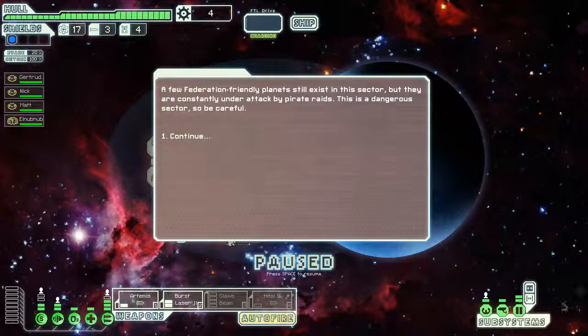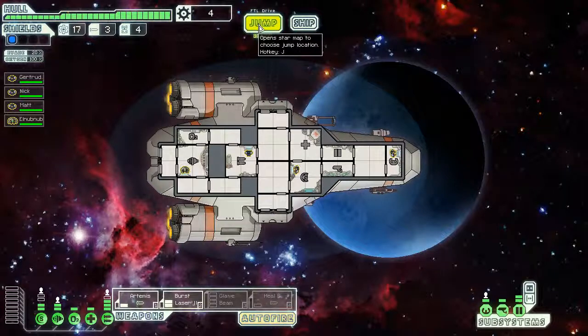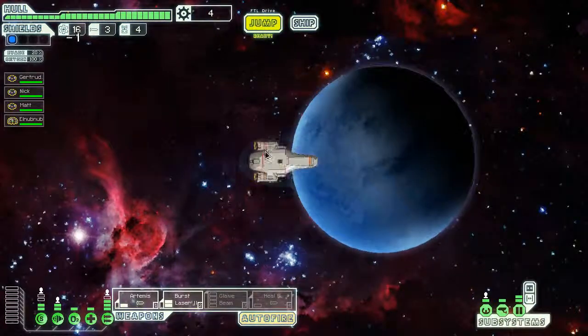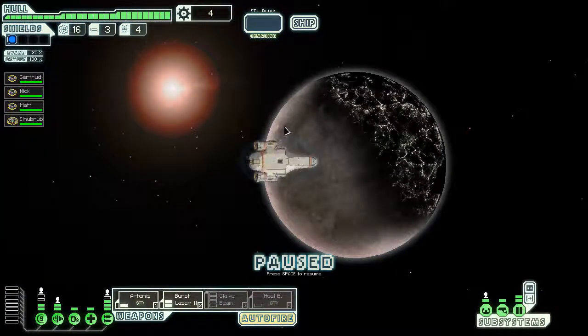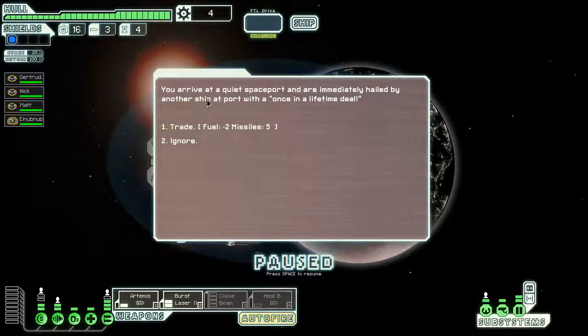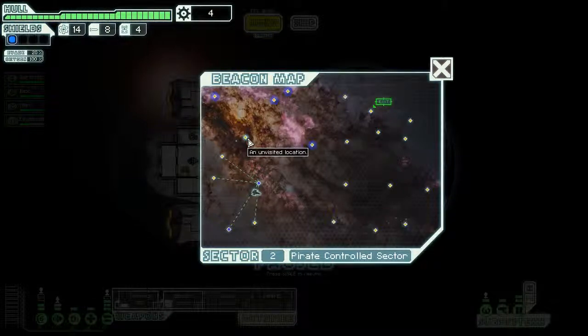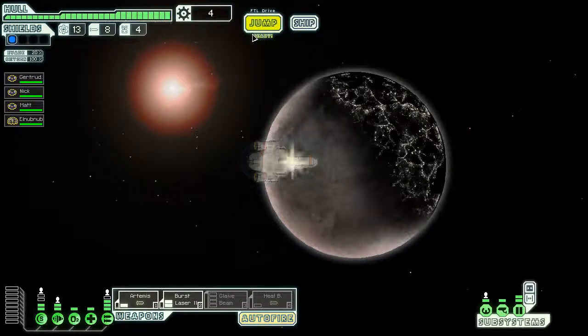Look at this space! A few Federation-friendly planets still exist in this sector — they're constantly under attack by pirate raids. This is a dangerous sector, so be careful. Hopefully the loot will come pouring in. Let's go to this location — actually, let's go further up because there are quite a few locations close together up there. You don't want to be as close to being caught as last time — that was not nice. You arrive at a quiet spaceport and trade two fuel for five missiles. That's a good deal.